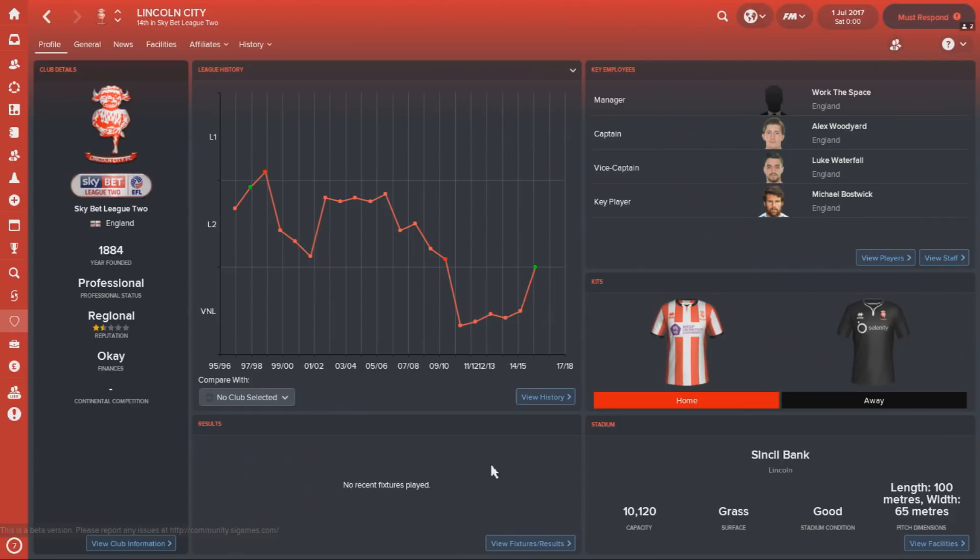The second team in this countdown are a team on the up — Lincoln City. They were really thrust into the limelight last year after a hugely successful season. They did win the Vanarama National League, and on top of that they made a memorable FA Cup run where they ultimately lost to Arsenal in the quarterfinal. Now Lincoln really have the challenge of establishing themselves in the Football League, with the board expectation being a League 2 mid-table finish, which is fairly attainable.